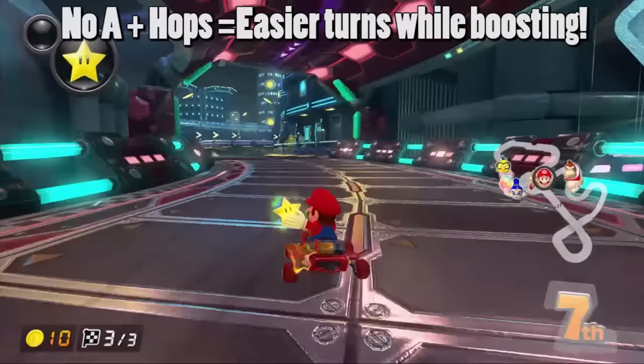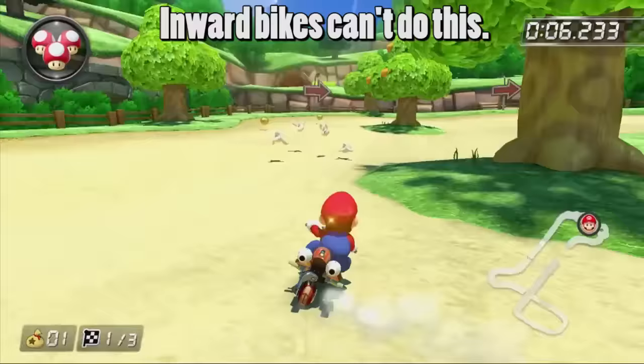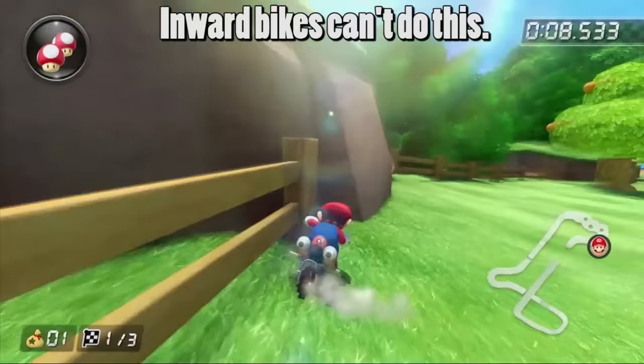You can apply this to using stars as well. Thanks to the maximum acceleration you get from stars, it's actually faster to hop around turns rather than drift around them while invincible. Unfortunately, inward drifting bikes cannot hop to turn like this.